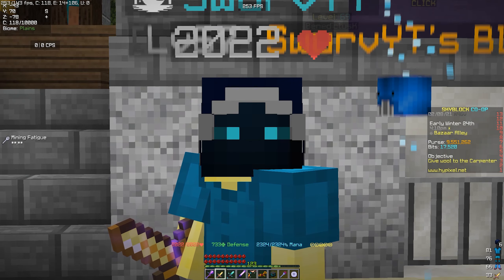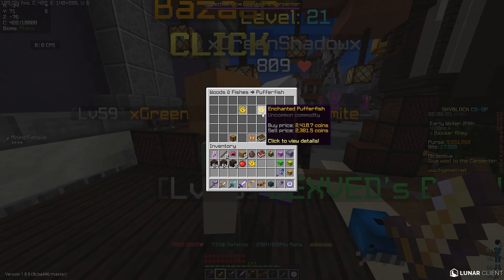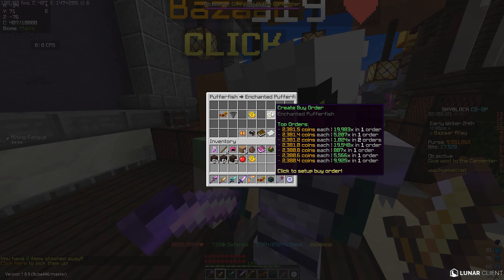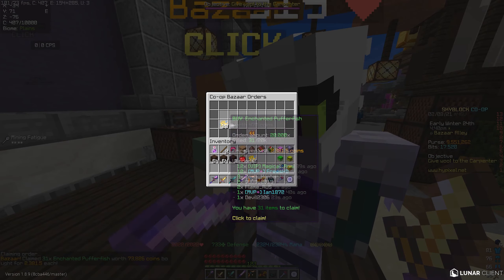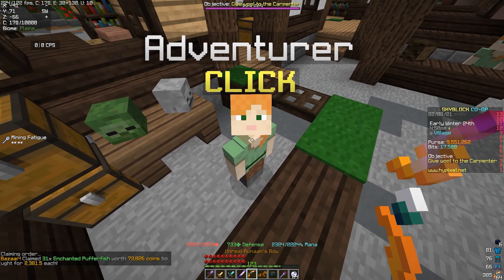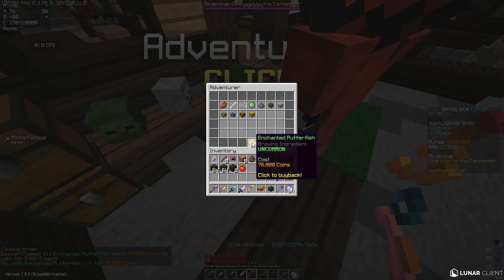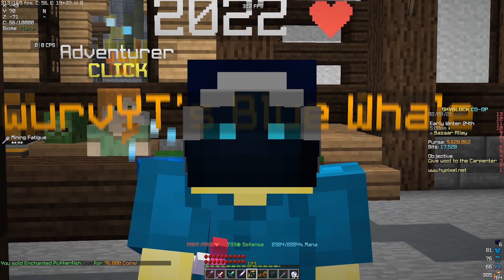It would take around an hour to an hour and a half for the order to fill, so you could be making anywhere between 10 to 15 million coins per hour. I have a buy order in for 2381.5 coins — we already have 31 bought, purchased at 2381 coins.